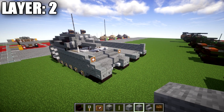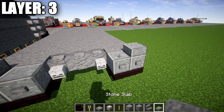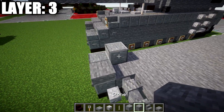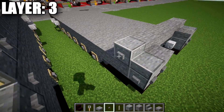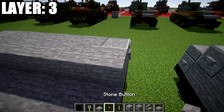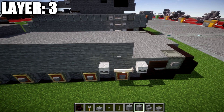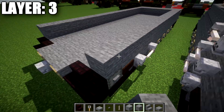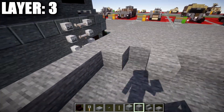Moving on to layer three. We place a polished andesite slab on the polished andesite corner blocks, followed by a stone slab going toward the middle. Then we go back from the polished andesite slab with a full block and place a row of five stone blocks across the middle space. We also place a stone button on the sides of the polished andesite blocks. We then take stone blocks and place a row of seven across on both sides, then run 15 stone blocks back on each side and close the space off. Fill it in completely — or leave it hollow if you want an interior.